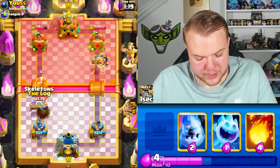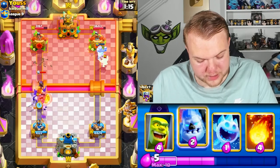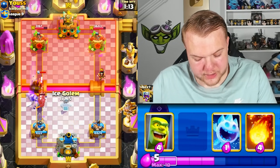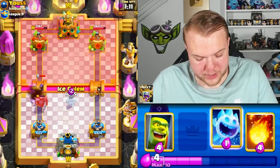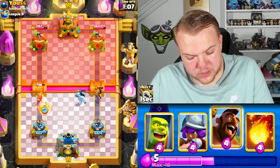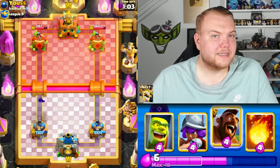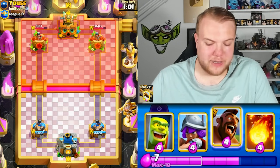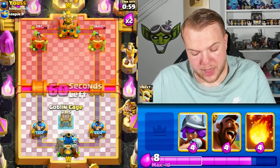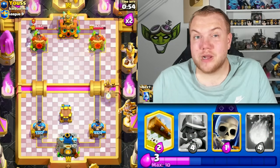Let's go with log first and then evil skeletons. The wizard doesn't kill all of them — perfect, that's exactly what I needed. Then ice column to distract both the wizard on the left and the electro wizard. Ice spirit, and we just take some damage from the wizard — two shots, quite a lot of damage, but probably the best defense we could do in that situation.